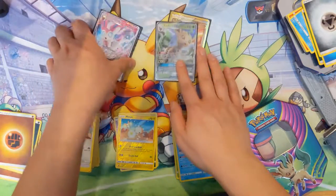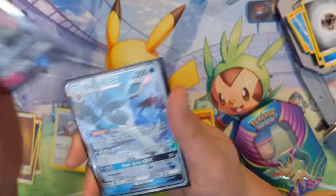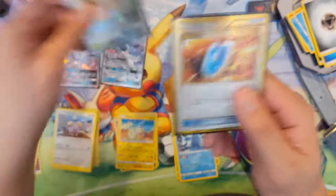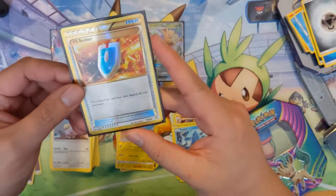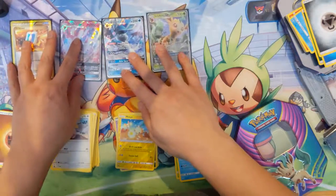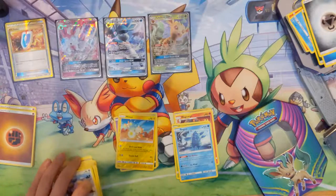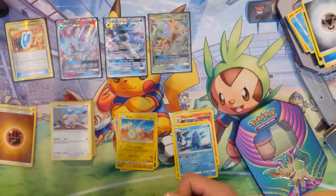So, to recap the opening: we have the three promos — Sylveon, Glaceon, and Leafeon. And as far as our hits for the packs, there's only one real hit, but it is a pretty good one: we have the Gold Trainer VS Seeker. So there you guys have it — three Eeveelution tins. Thanks for watching, subscribe for future content, and I'll catch you guys later. Bye.